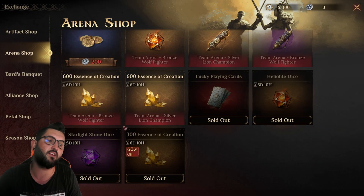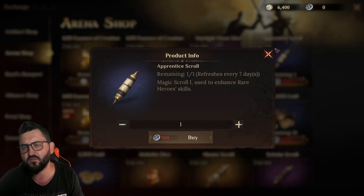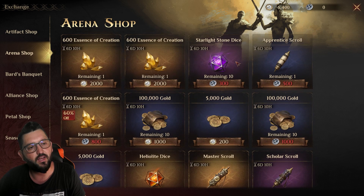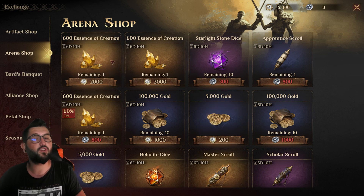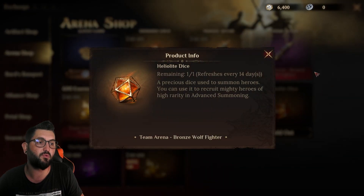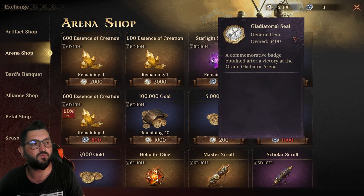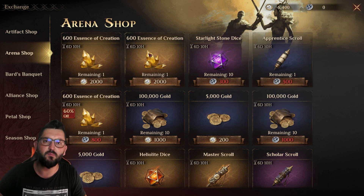Number three is the starlight stone dice. You might think essence of creation is better, but starlight stone dice can give you a legendary as well, plus epics and rares. Number four is the scrolls — master scrolls and scholar scrolls. After a while you won't need apprentice scrolls, so focus on master and scholar once you're doing tag arena. Last priority is essence of creation, but if you have surplus gladiatorial seals, always grab at least the discounted essence of creation.